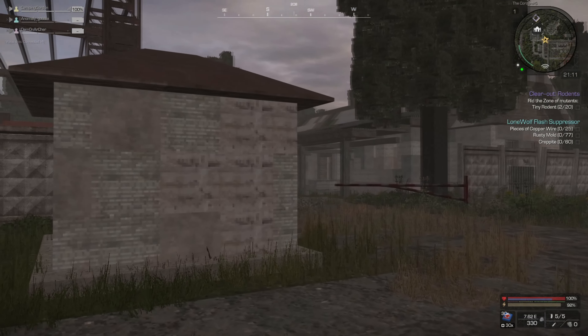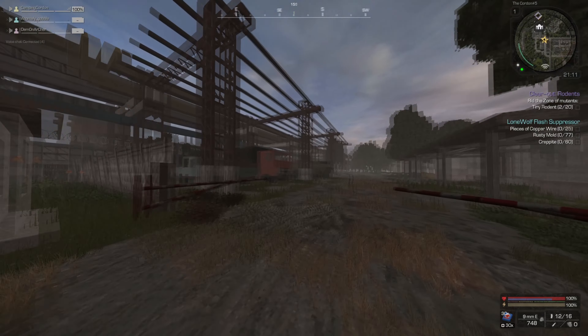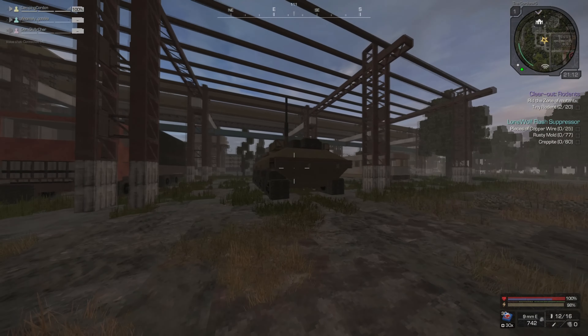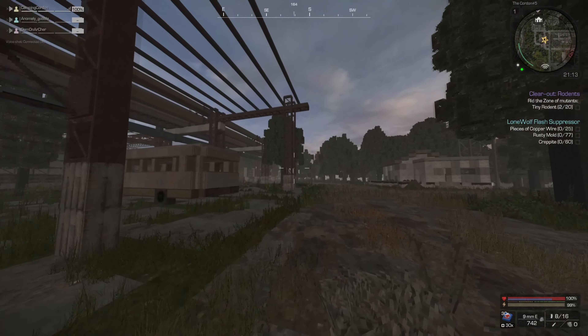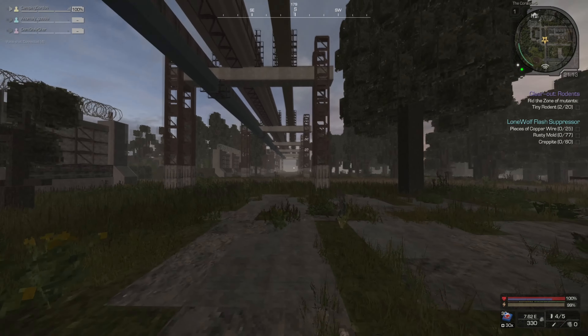The devs have also already confirmed that they're okay with external crosshair programs such as HUD Sight, Crosshair X, any monitors that have built-in crosshairs, and you're also free to draw a dot on your screen. So combine that with removing your gun from the screen and you get such a clear picture for combat.